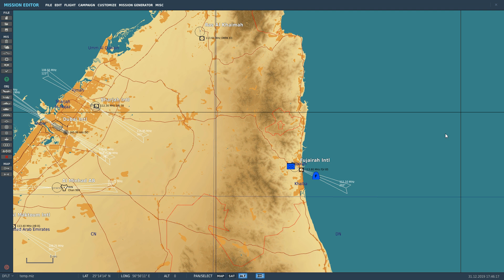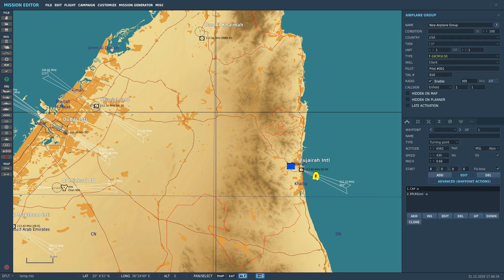So this is likely to be the case if we're dropping unguided munitions and we want to use CCRP bombing, and we don't have a lightning pod to designate — then we'll want to designate through the HUD. For this to work in early access December 2019, we must have at least one waypoint, one steer point.